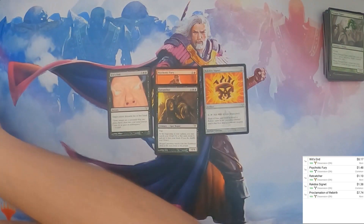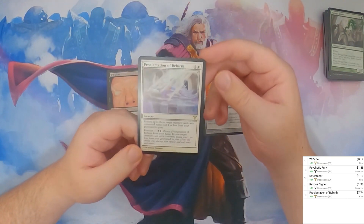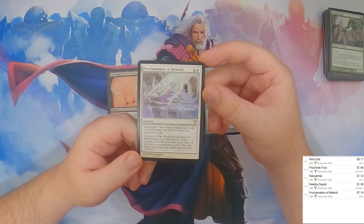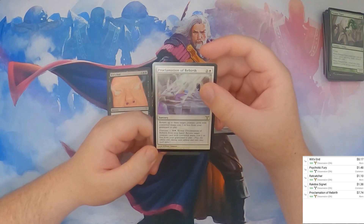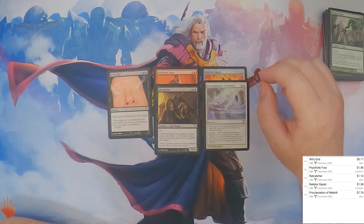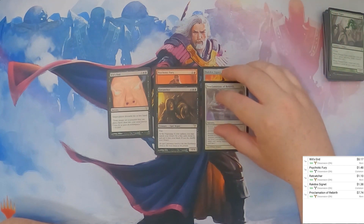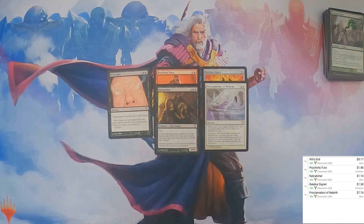Proclamation of Rebirth — that's a pretty crazy rare. Look at that, $7 as well. It's a 3 mana sorcery, 2 and a white. Return up to 3 target creature cards with converted mana cost 1 or less from your graveyard to play. And you can forecast it — pay 6, reveal Proclamation of Rebirth from your hand, return target creature card with converted mana cost 1 or less from your graveyard to play. No wonder it's $7. You can just keep forecasting it from your hand. You can only do it during your upkeep, once each turn, but essentially just a recursion of a 1-drop from your graveyard every turn is pretty good.